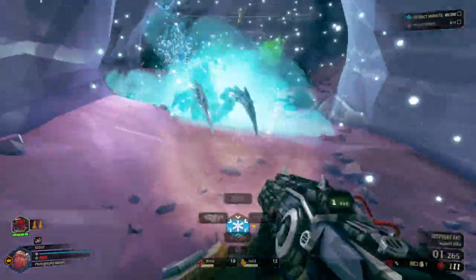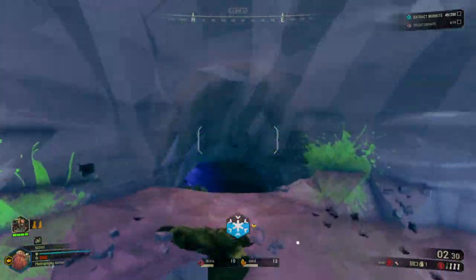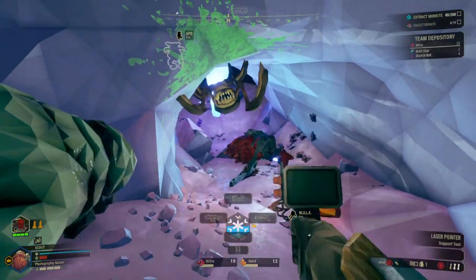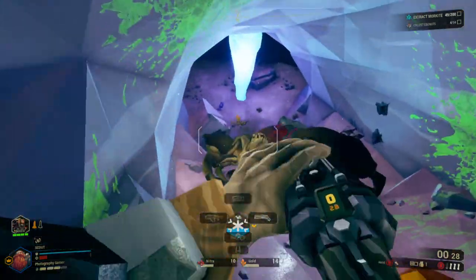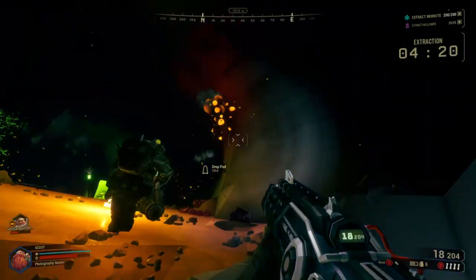The first perk is Beast Master, which allows you to tame a Glyphid Grunt who will fight by your side for as long as it survives. Only one grunt can be tamed at a time. Berserker allows you to go berserk for 10 seconds as your melee damage receives a boost. You also get a super fast power attack recharge. Dash lets you get out of sticky situations with a short burst of speed; while dashing, all slowdown effects are ignored.